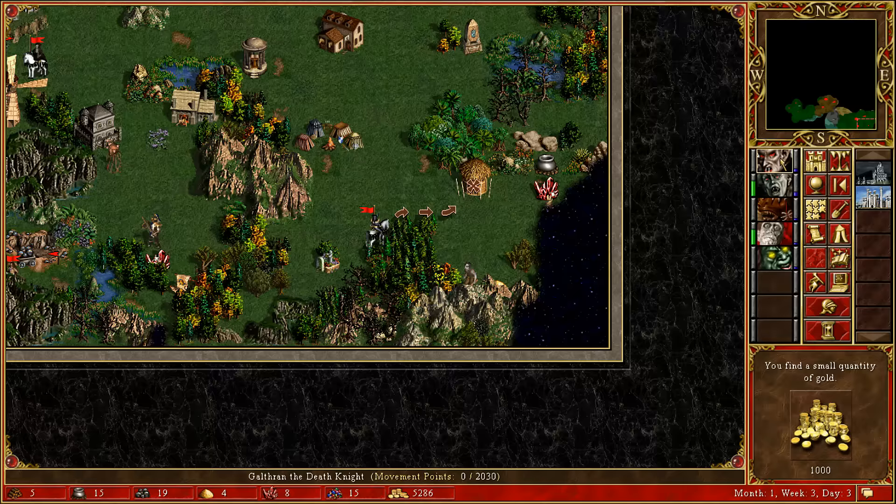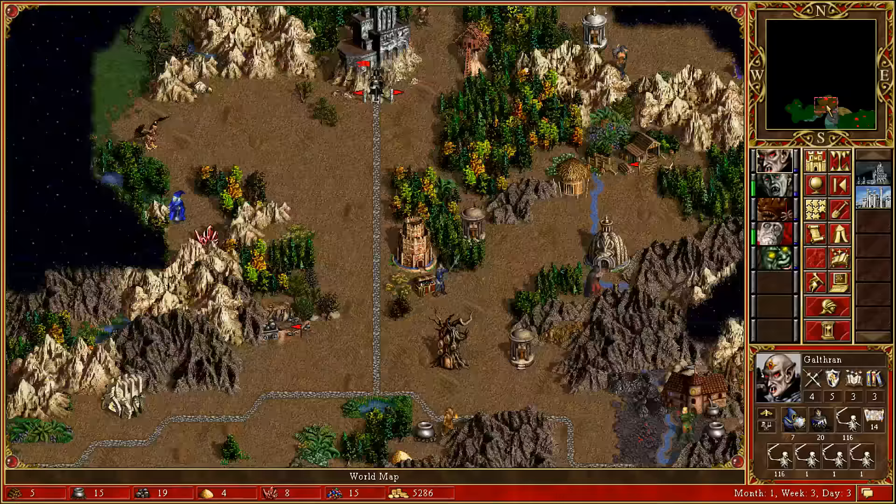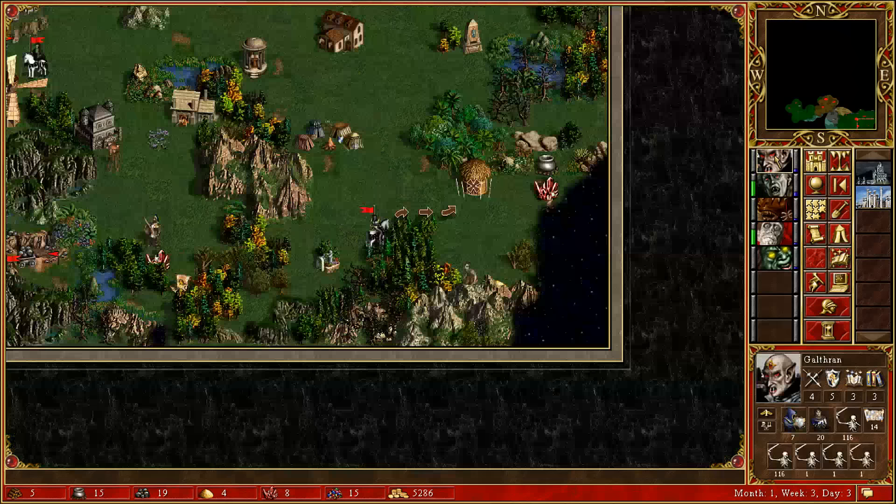I've made it as difficult for myself as I can. We've got 6 more opponents left and they're going to be much tougher than the first - they're going to show up at some point, possibly all at the same time. We need to make sure that Galthran can comfortably take them on, pretty much without taking any losses, because it's all about keeping the momentum. If we lose a lot of those skeletons, we're back to square one. But I think that's going to be enough for this part - do check out the playlist link in the description. Hope you enjoyed, and I will see you next time.